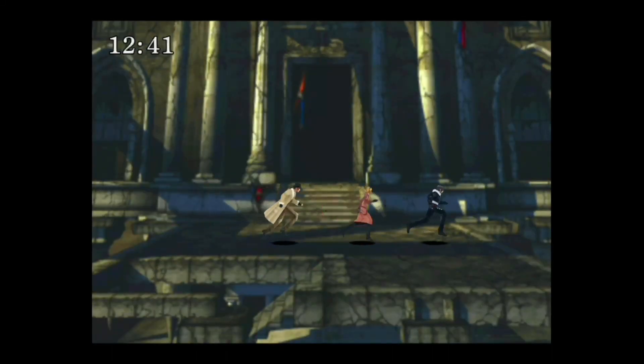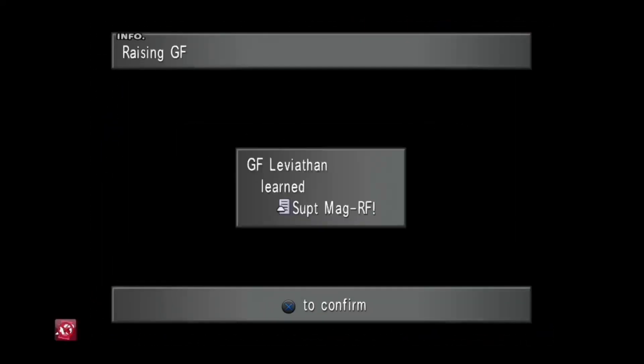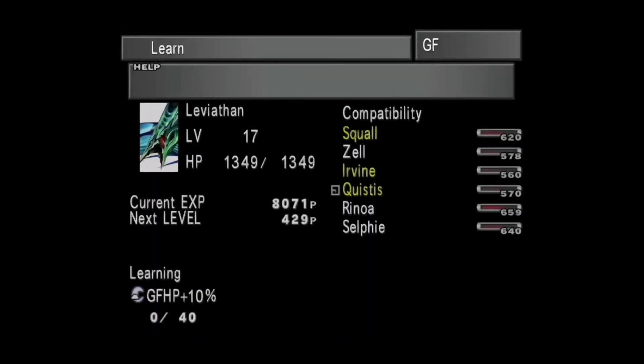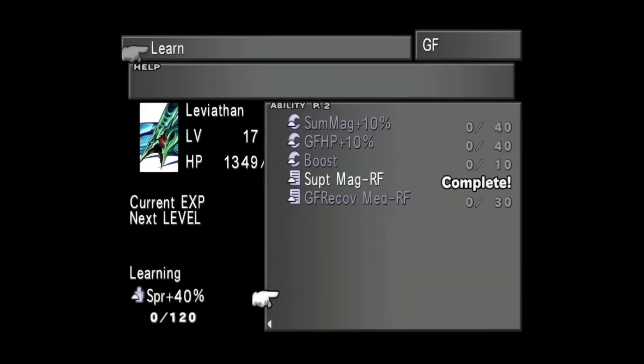Leviathan learned Support Magic, so that's good. We can swap that out. The next thing we want to learn with him is Spirit Plus 40. Let me double check that's correct - yep, Spirit Plus 40 is next. I think I'm up to about six or seven Tonberries now.